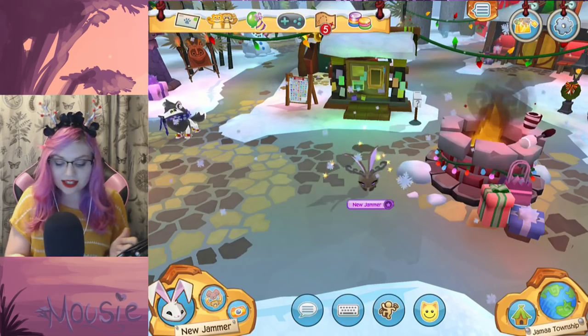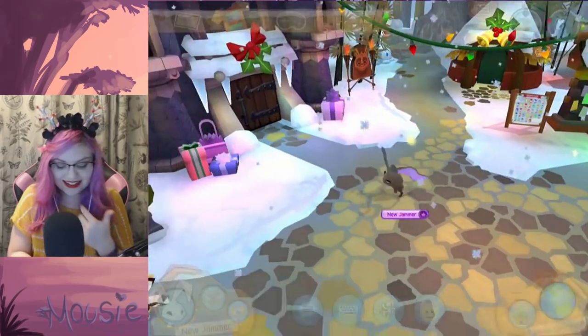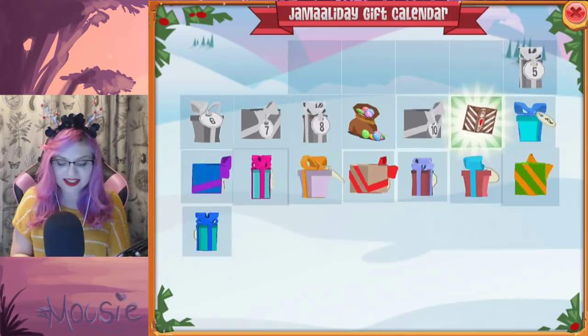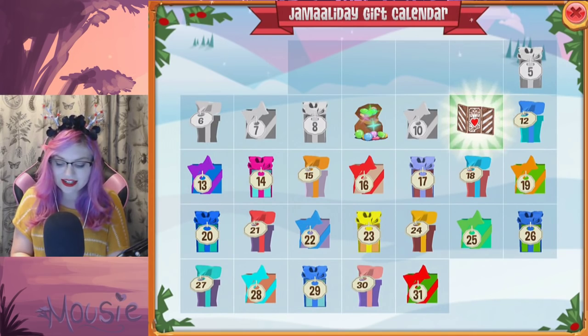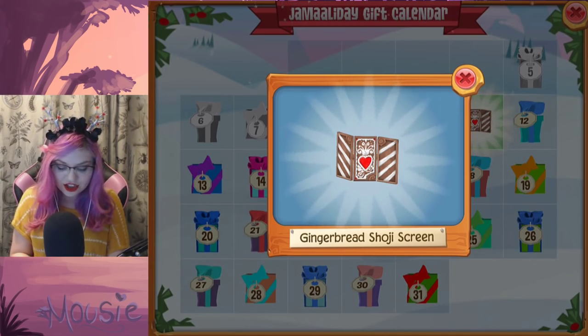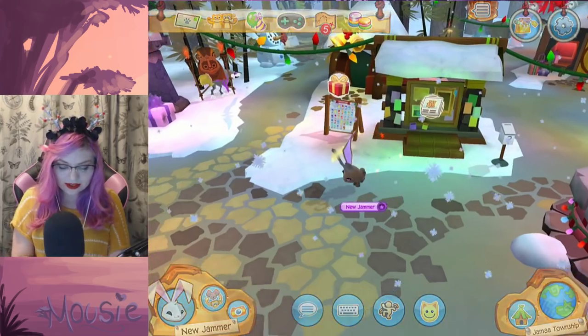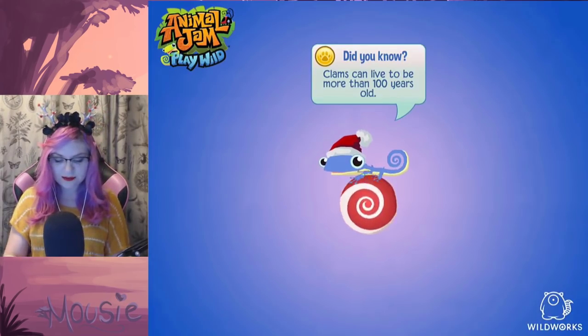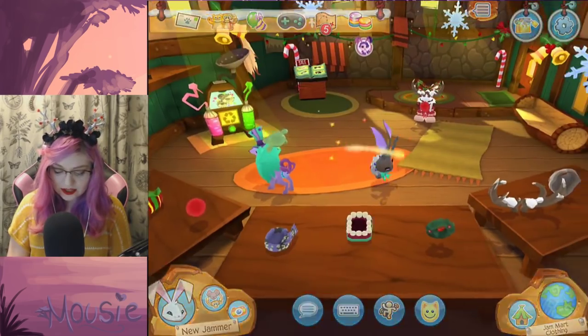It's so magical! It's all snowy and wintery — it's so magical. There's this Jamala Day gift calendar, and I got this gingerbread shoji screen, which is really cool. And I'll show you guys some of the new outfits. All these little things are so cute.